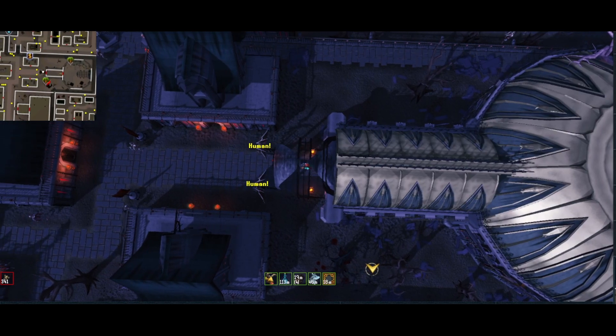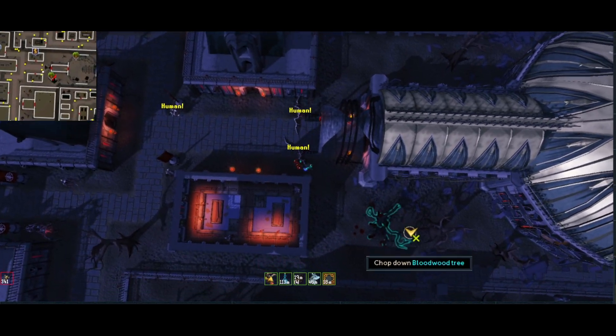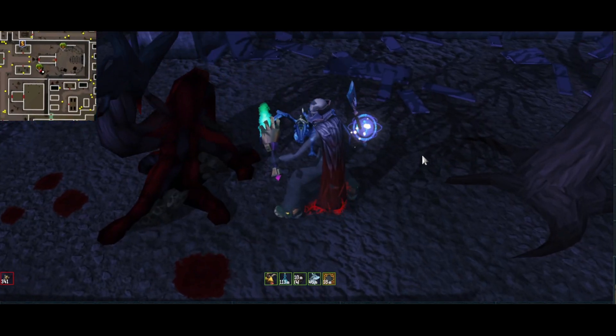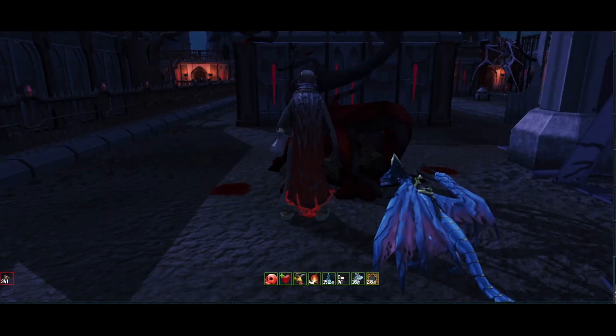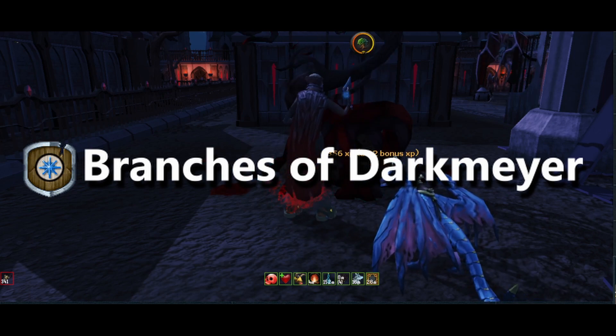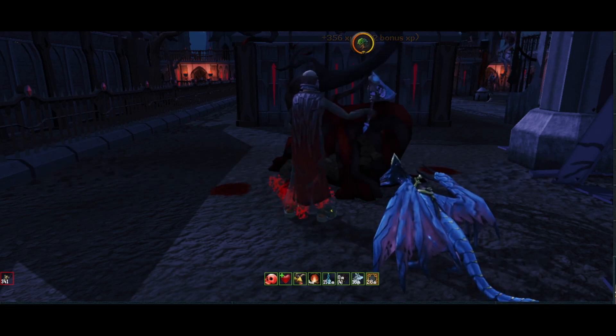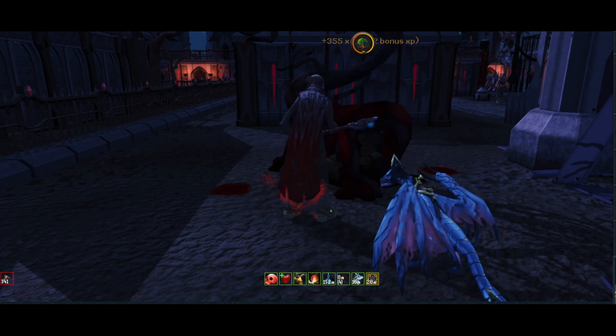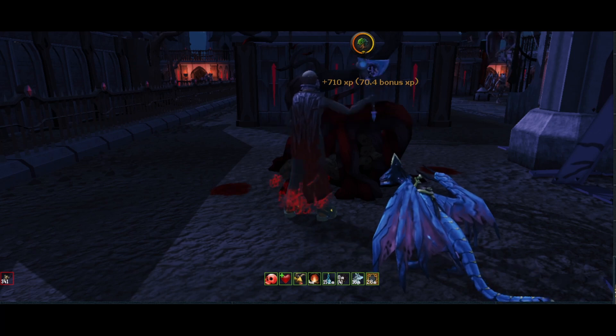Pay attention to where I stand, because the spot I use is the one place the Vyres are least likely to get you. The requirement for this tree is Branches of Darkmeyer, and even though I'm in a safe spot I still carry Sunspear just in case a Vyre comes. Better to have and not need than to need and not have.